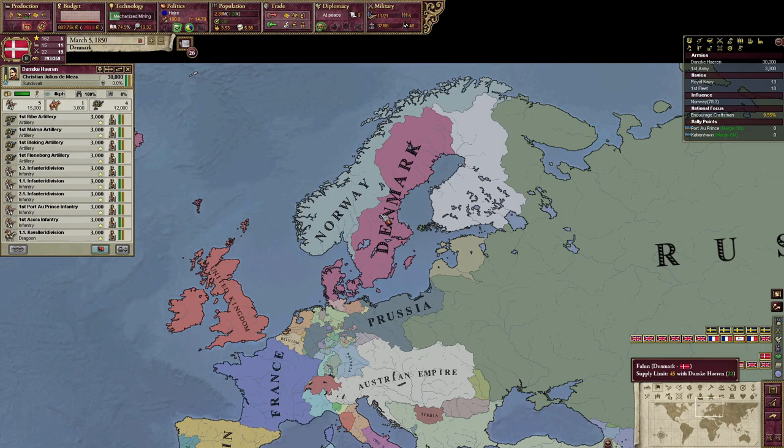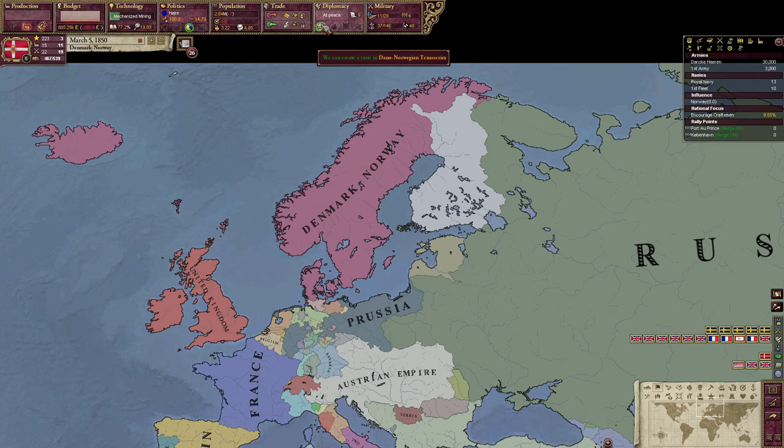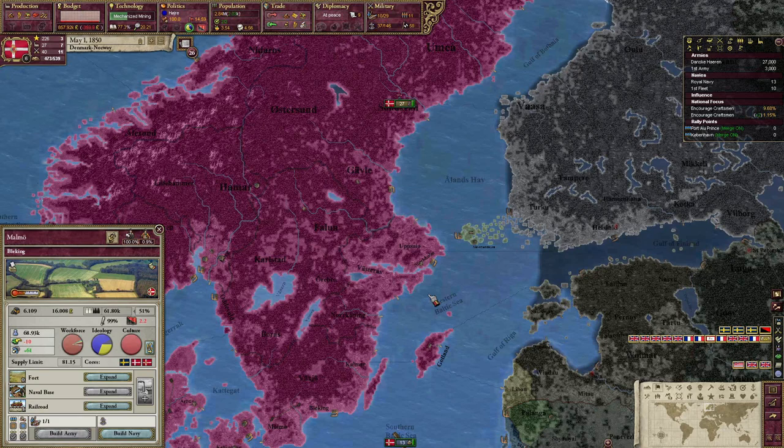That's a cursed Denmark. And I can also restore Denmark-Norway with this other event - you have to have state and government and have sphered Norway, which I just did during that war. I inherit Norway, which creates the crazily large Denmark-Norway. Very, very, very undeniably cool. Unfortunately, I only have cores on Norway and not Sweden - I would really like cores on Sweden, so I'm going to have to find a way to do that.